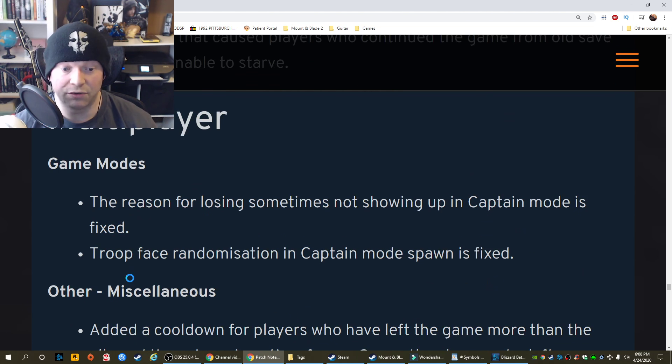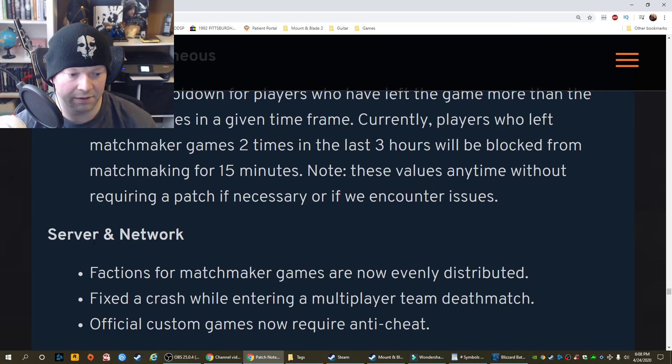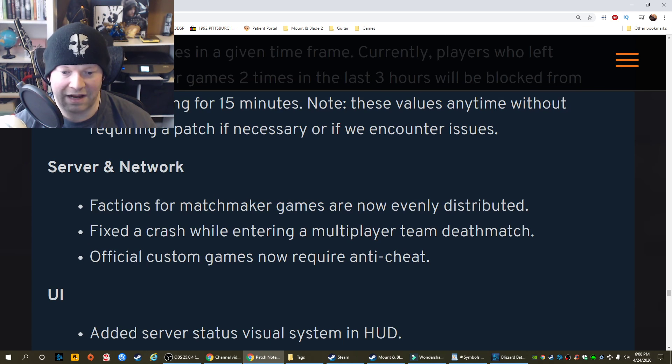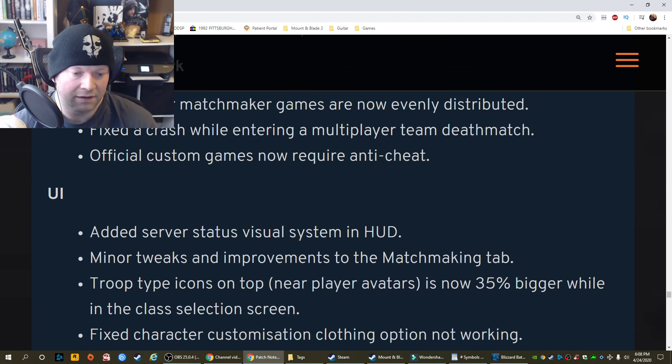Multiplayer game modes: The reason for losing sometimes not showing up in captain mode is fixed. Troop face randomization in captain mode spawn is fixed. Other miscellaneous: Added a cooldown for players who have left the game more than the allowed times in a given time frame. Currently, players who left matchmaker games two times in the last three hours will be blocked from matchmaking for 15 minutes. Server and network factions for matchmaker games are now evenly distributed. Fixed a crash while entering a multiplayer team deathmatch. Official custom games now require anti-cheat — though I only cheat in single player anyway.